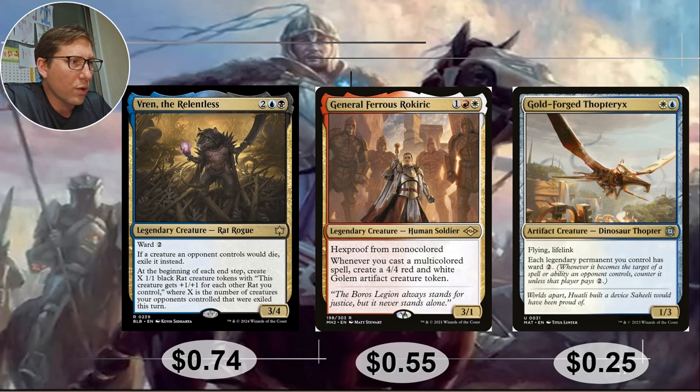General — Ferris Roderick — one red/white, Boros. Hexproof from mono-colored — a great little ability. Whenever you cast a multi-colored spell, which will hopefully be almost every spell, create a 4/4 red and white Golem artifact creature token. So you're just going to keep throwing these 4/4 Golems in every time you cast a spell. It's going to add up fast. 55 cents only.